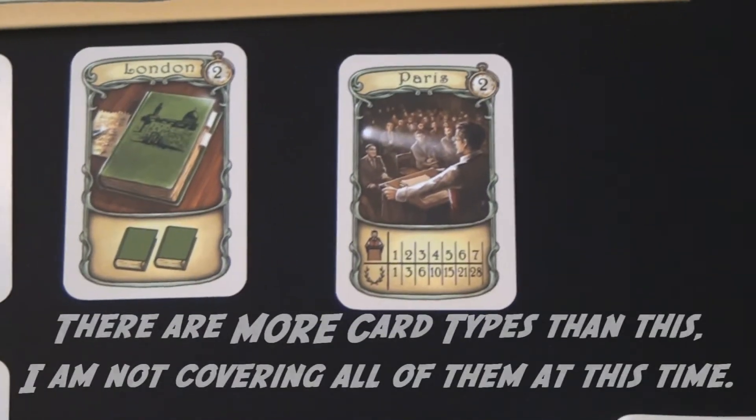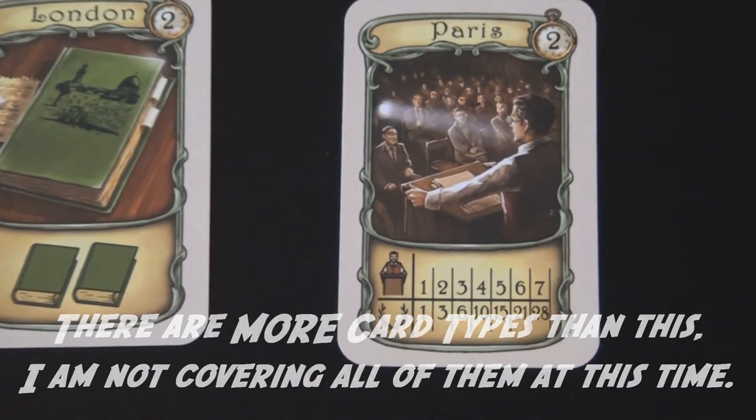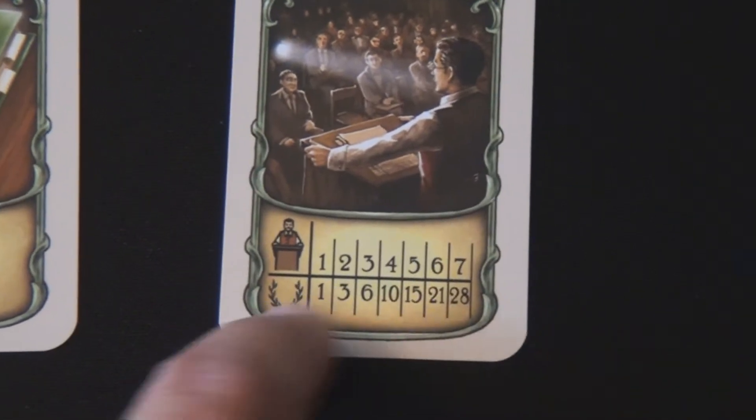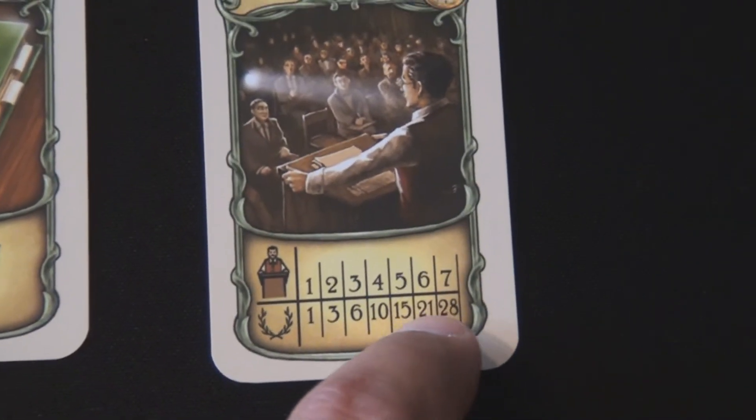The last cards in the deck are the congress cards, which act as a point system at the end of the game. The more congress cards you have — up to seven — the more points you get. If you collect all seven, you get 28 points.